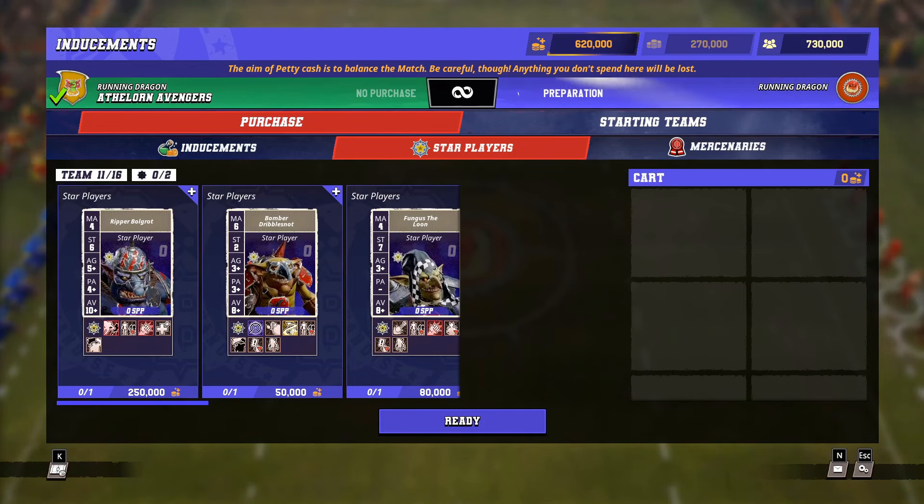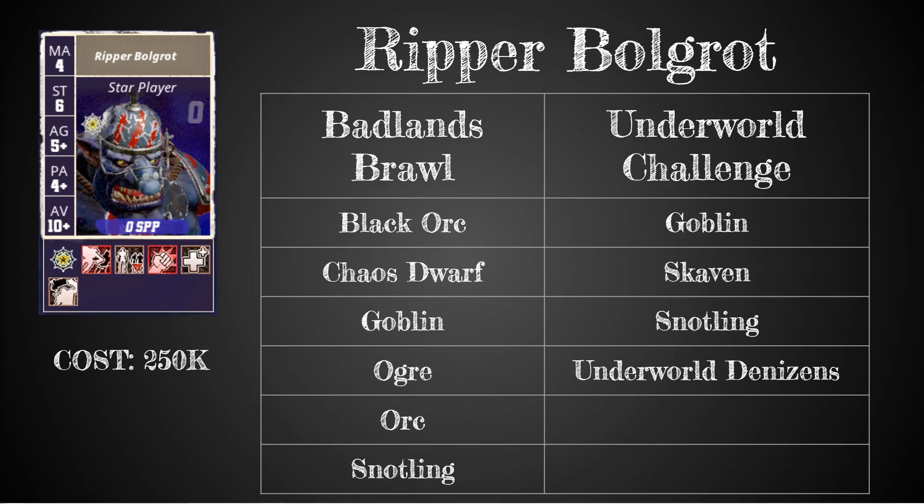Particularly special as he doesn't have the Really Stupid trait. Ripper Bolgrot can play for the Badlands, Brawl and Underworld Challenge groups of teams, so that includes Black Orc, Chaos Dwarf, Goblin, Ogre, Orcs, Notlinn, but also Skaven and Underworld Denizens.